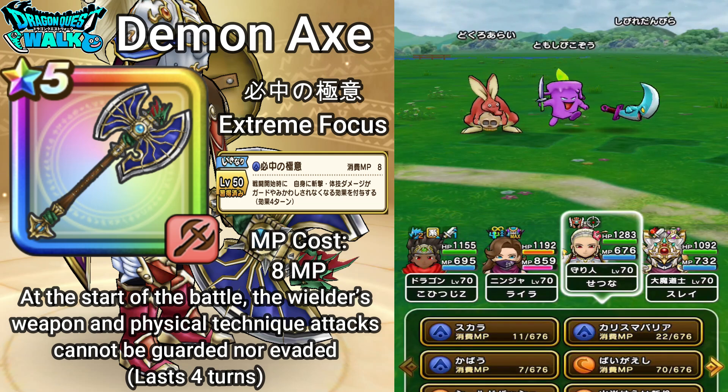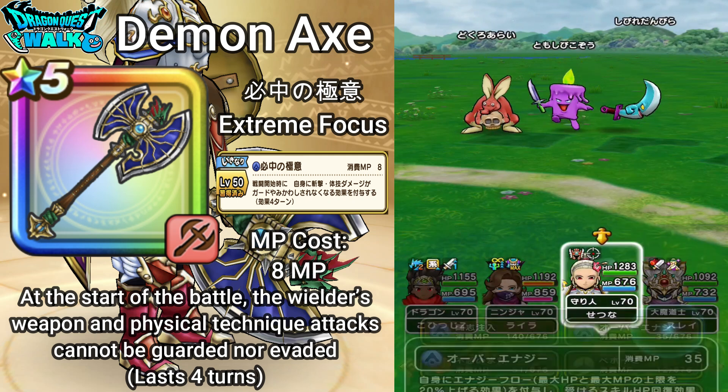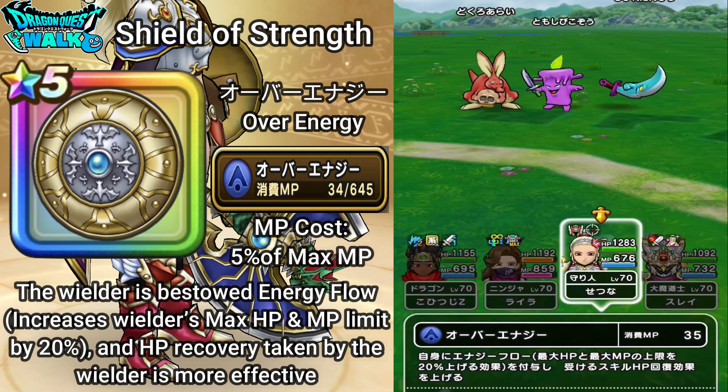Now I want to go over the abilities. The first one is from the actual shield. This is called Over Energy. Over Energy costs 35 MP. What it does — the wielder is bestowed energy flow, which increases the wielder's max HP and MP limit by 20%, and HP recovery taken by the wielder is more effective. This is going to be very similar to the ability we have seen from the Dragon Queen's Claws. Going ahead and using it here.